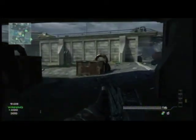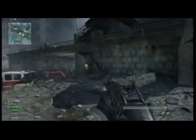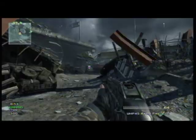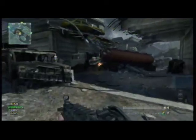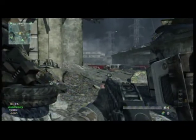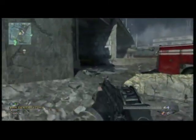The special thing about the support package is it's different than the assault package. The support package only has killstreaks to support your team, but what's really cool is they don't reset upon death. So if you die, it doesn't matter. If you look in the bottom right, you'll see a meter next to it — that meter goes up one every time I get a kill, showing how close I am to my next killstreak. The SAM turret is at 7, the helicopter is at 9, and the remote sentry is at 12.